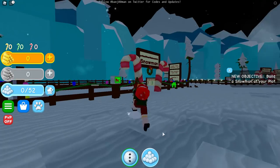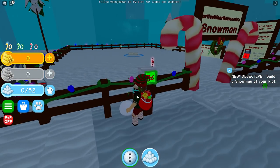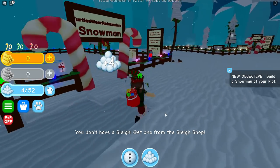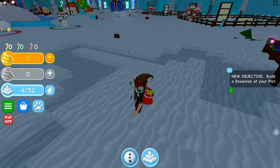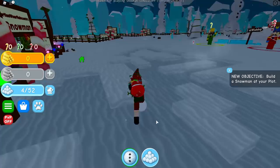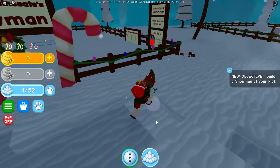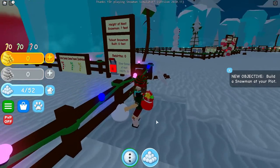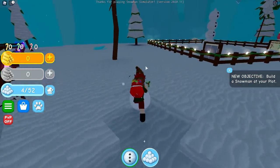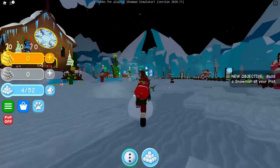Okay, so basically what we have to do is make snowmen. Oh wait, you don't have a sleigh? Get one from the sleigh shop. Well, since I don't have money because I haven't played this yet, I doubt I have enough to buy a sleigh. So let's make some snowmen, guys. As you can see, I have zero rebirths, zero belt, zero feet. Let me try to make a quick snowman and then we'll check out the rest of the map.